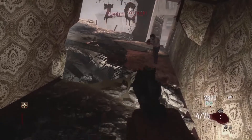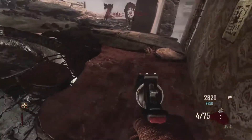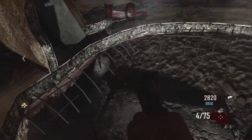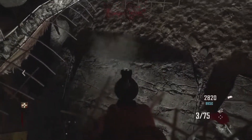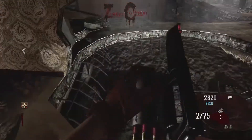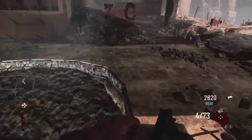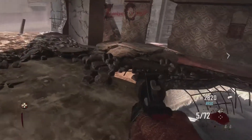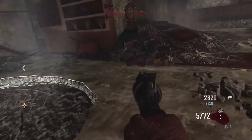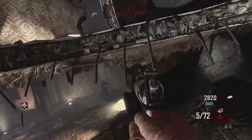You'll want to stay back in this corner — basically the zombies won't come to you back there. You can stand up on the ledge and just shoot down into the bottom and kill all the zombies. You'll also have to keep an eye out for the occasional zombie coming in around the lip.